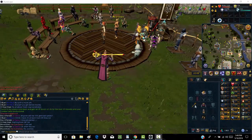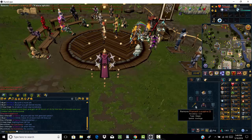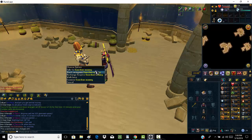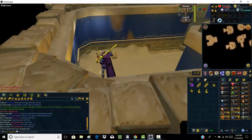Once you have obtained your Pharaoh's Scepter, which can be bought from the GE for about 1.3 mil, you're going to use the top option — this is the only way to have access to Pyramid Plunder for level 3 Skillers. To recharge your Scepter, you either need 6 gold pieces, 12 stone pieces, or 24 pottery pieces.